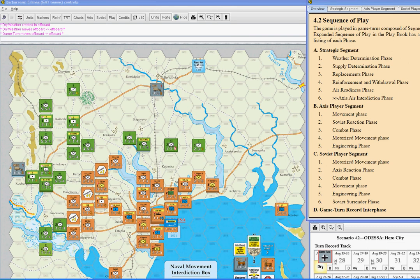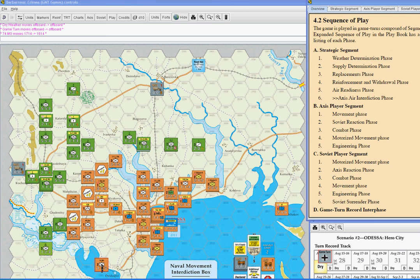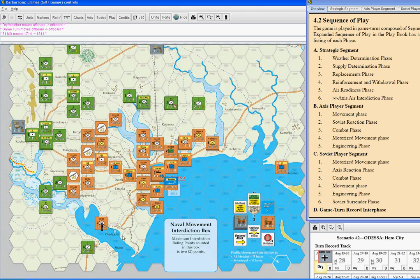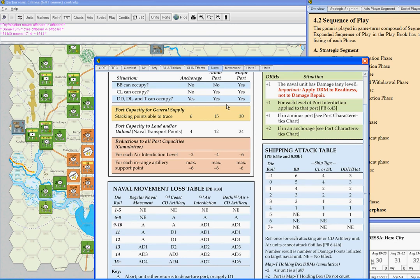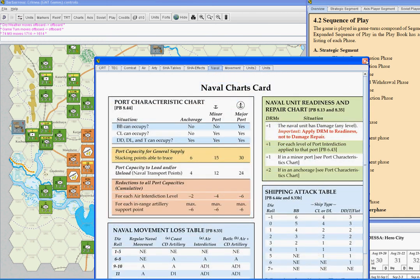Supply sources for the Soviets are going to be really easy — they're all in supply. Supplies are blocked by zone of control in the game. There are ports: minor ports, major ports, and what's called anchorages. Drawing your attention to hex 1714, where I moved the 74th Machine Gun Battalion out of the way — there's a town on the coast, and a town on the coast is defined as an anchorage. If you open the charts and click the naval tab, you can see the port characteristics chart: an anchorage has a port capacity for general supply of six stacking points, which will fund seven steps of Soviets. There's another anchorage at hex 2910 with a coastal battery, and hex 2509 is also an anchorage which can also fuel supply.